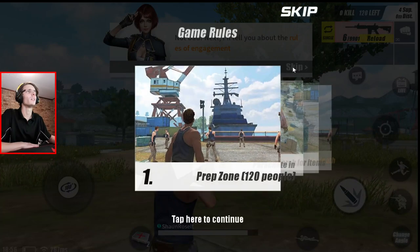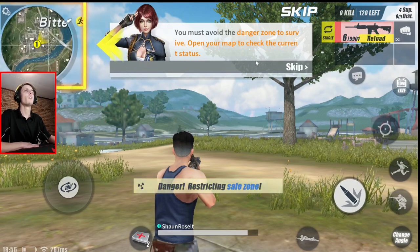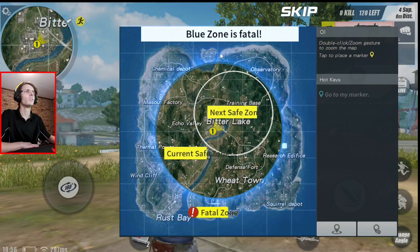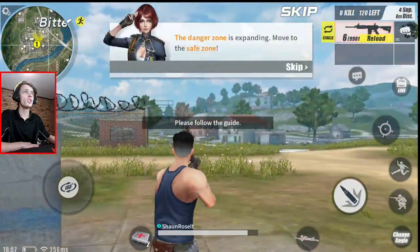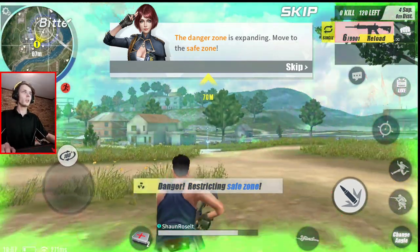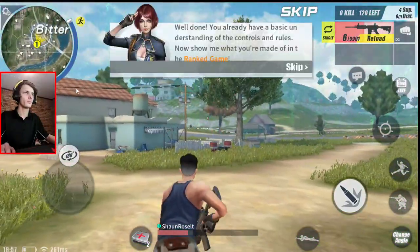Next, the rules of engagement. Game rules — parachute in, search for items, fight to the death. The text seems to be cropped off here. You must avoid the danger zone. Next save zone, current save zone, white save zone. Save zone will shrink. Can I use the game controller now? No, I can't. I have to run. Okay, run! Well done, you really have the basic understanding.